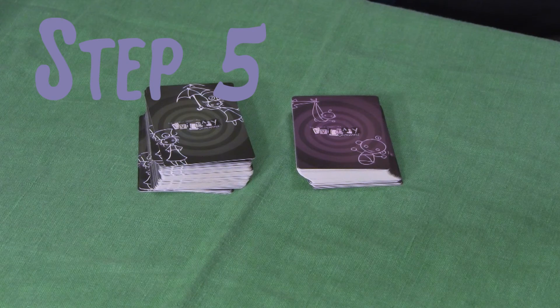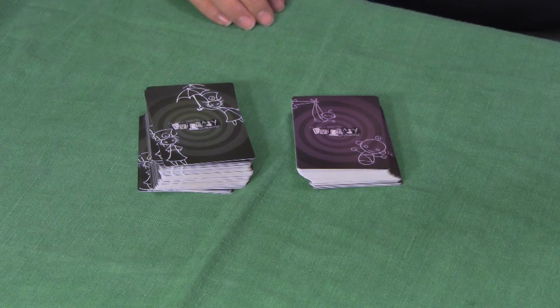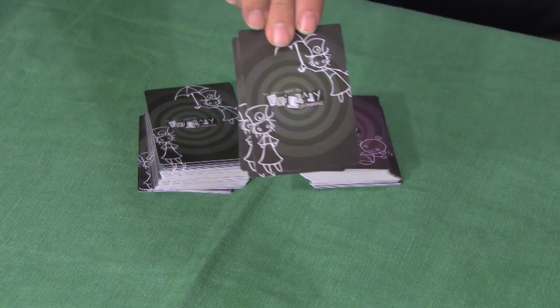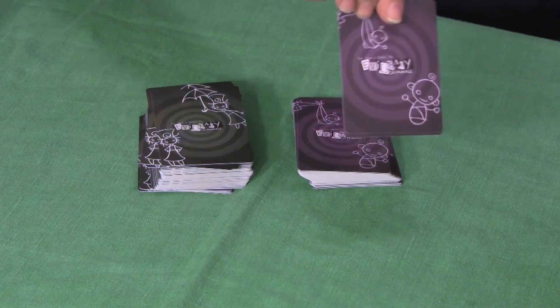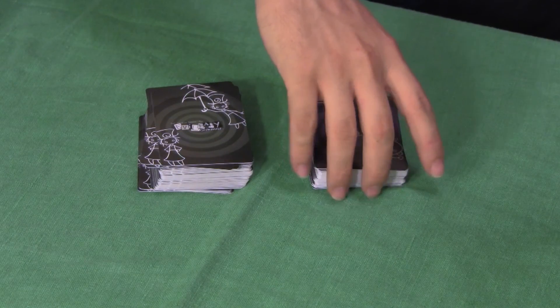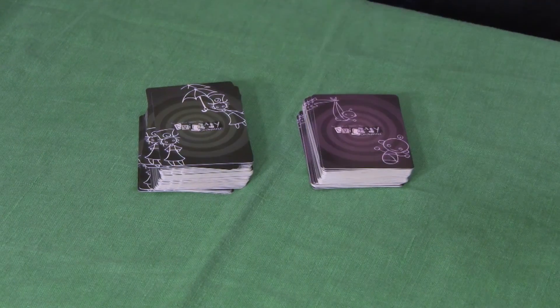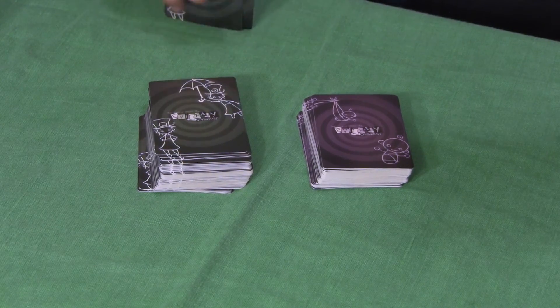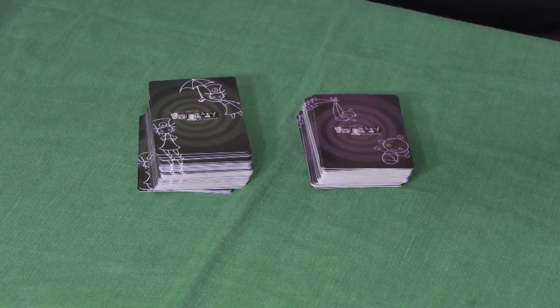Step 5: Draw. You must now draw nanny cards until you have 4 cards in your hand. If there are no cards in the nanny deck, shuffle the spent pile and start a new nanny deck. The nanny deck will be green, not purple — the purple is the time machine and evil babies. If you have cards in your hand that you do not want, you may discard them before you draw back up to 4.